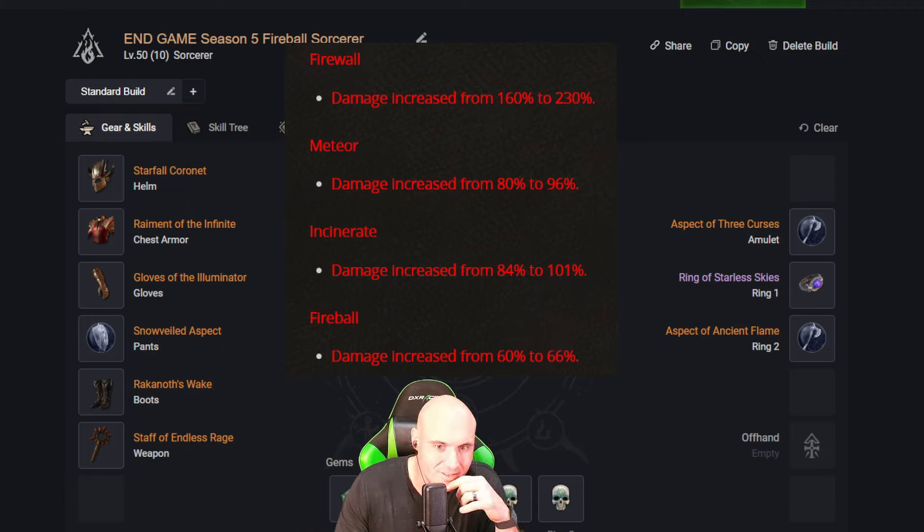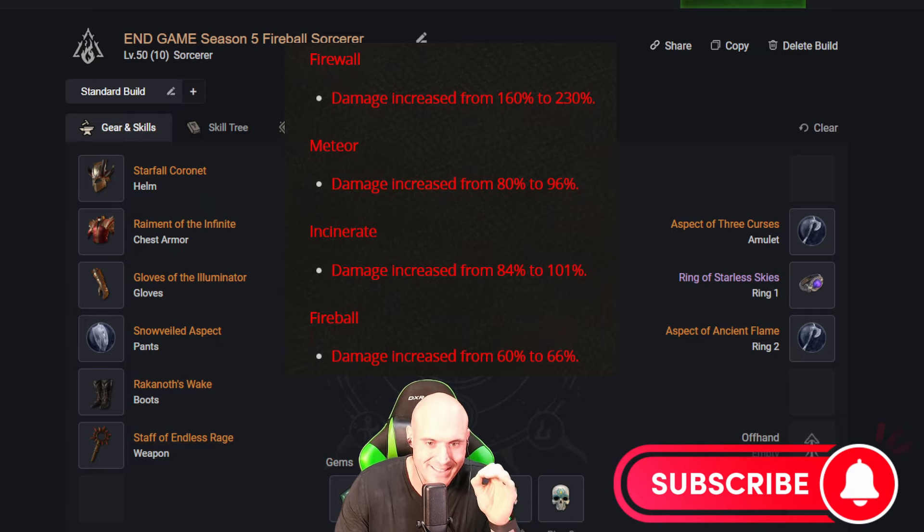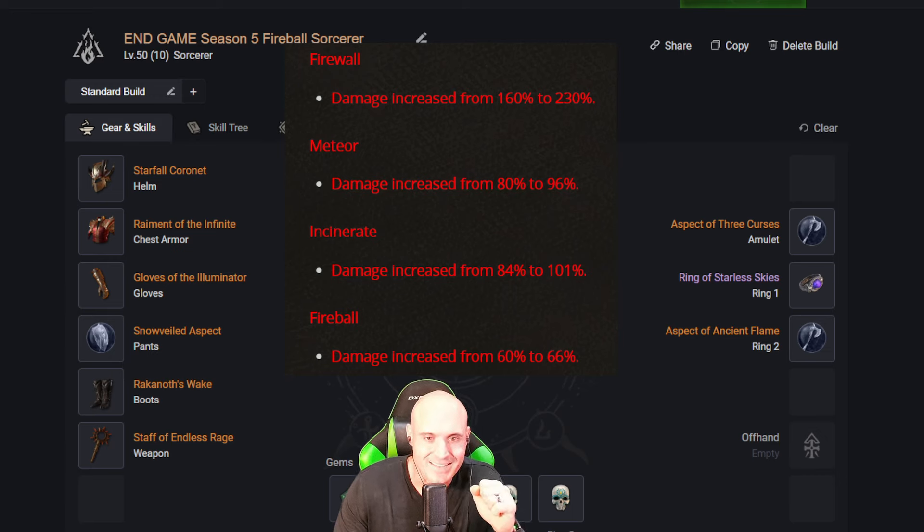This build is pretty much all uniques — there are only three items that aren't unique. It's going to take a while to get the right Greater Affixes, the right abilities, the right versions we want. But we're going to put this together in Season 5 for sure. Make sure you subscribe so you can see when we get it all put together and start making videos about it.